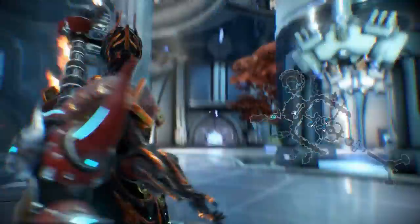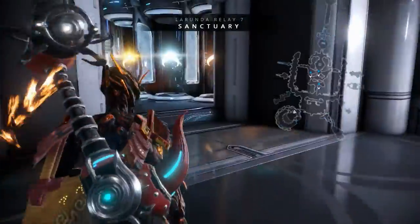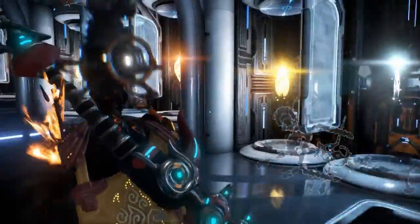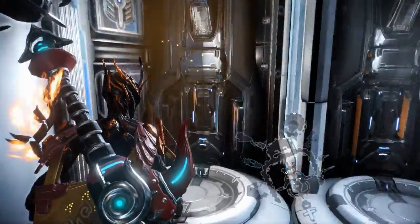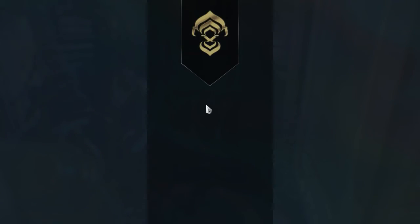So let's head on up to Cephalon Simaris and the Sanctuary. Alright, 3, 6, 9, 12, 15, 18 — three other bushes were labeled — 21, 24 should be this one. Let's see if we can actually qualify for this one.